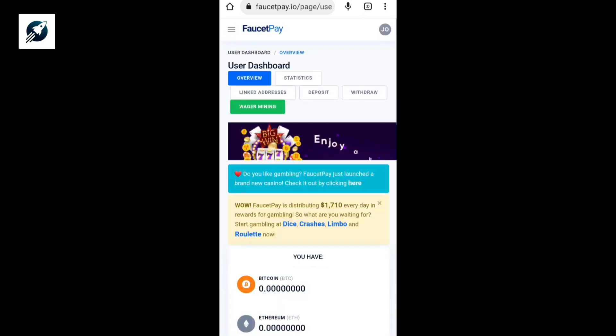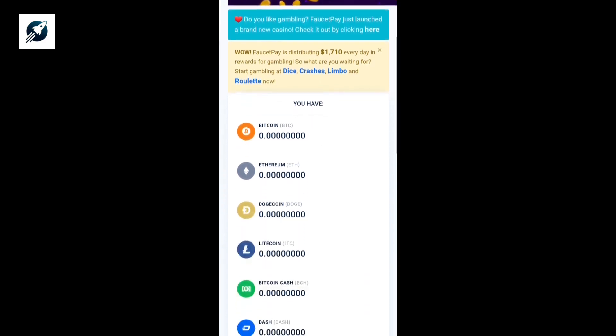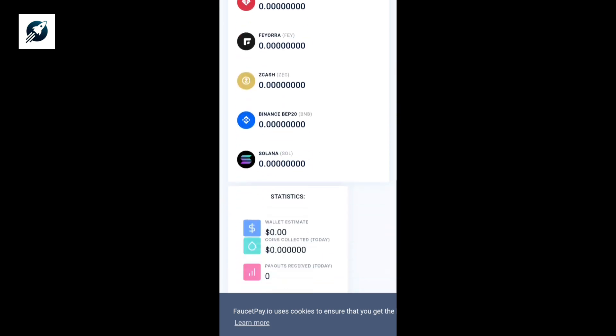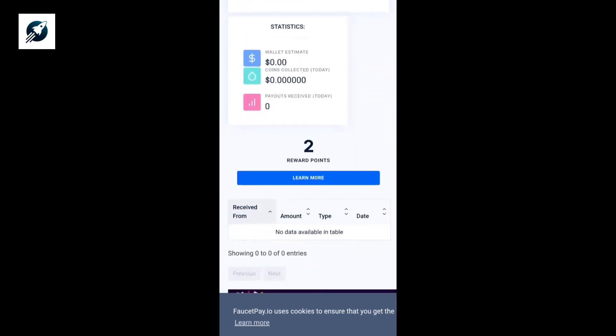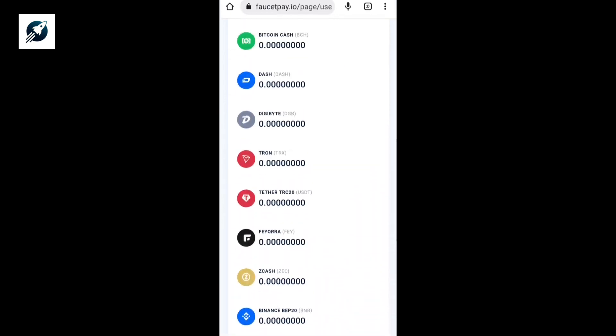This is how my FullSetPay dashboard looks. You can see all the coins supported on FullSetPay — we have Bitcoin, Ethereum, Dogecoin, Litecoin, Bitcoin Cash, Dash, and some other coins. You can see I only have two reward points because this is actually a new FullSetPay account. You can actually have zero reward points — that doesn't really matter.